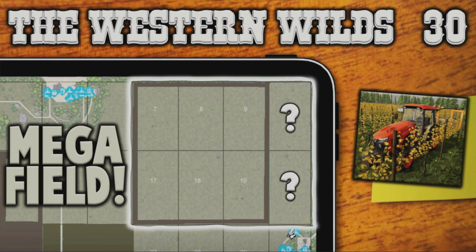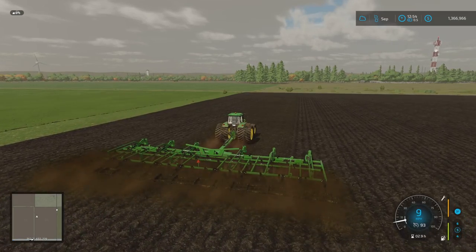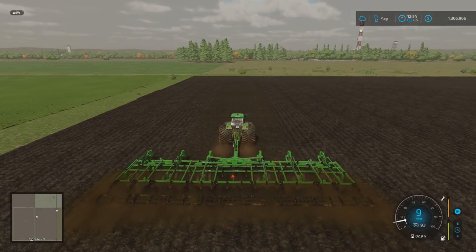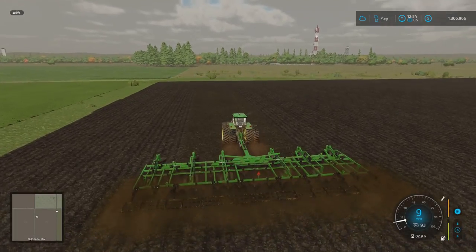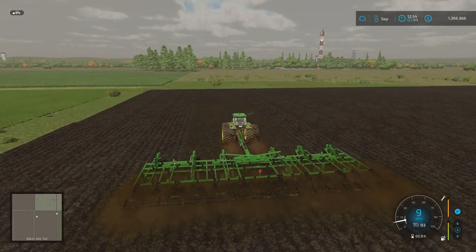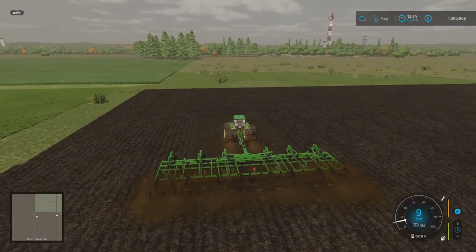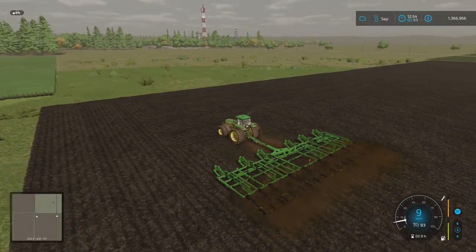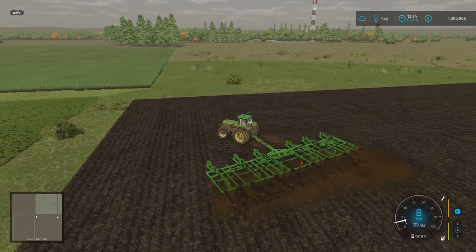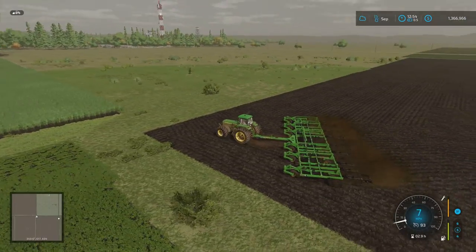Welcome back to the Western Wilds on Farming Simulator 22, episode 30 with me, Mr. Seelie P. I am just finishing off ploughing what was the cornfield — it needed ploughing because it had corn in it. Plot 14 is just ahead. I've mowed, cleared the grass off, and the grass is all in the silo in production. Now I'm going to open up the north segment that we bought in the previous episode, then move over to the megafield.